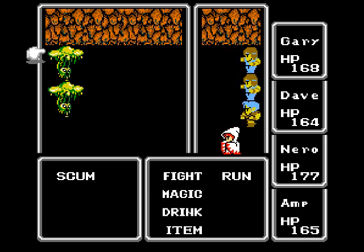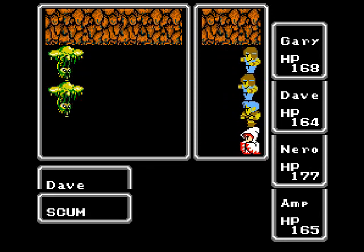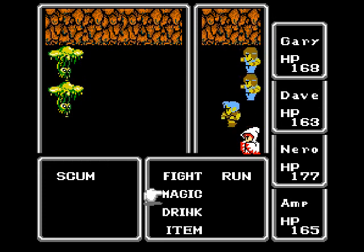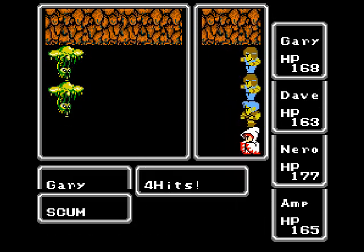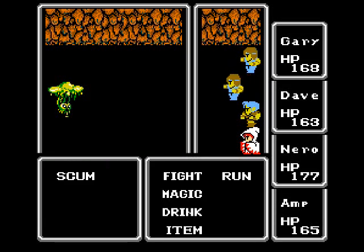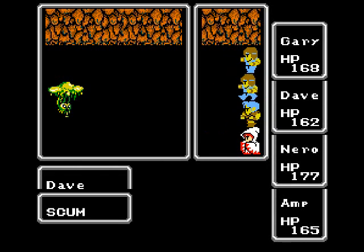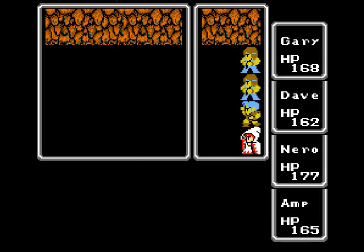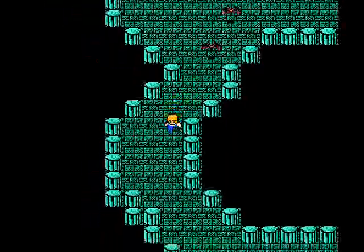These guys — I wanted to show them off just because it'll come up again later on in the video — are totally physical resistant. Each hit does one whole damage unless you get a critical. If you don't get a critical, you're literally fighting for minutes at a time, just sitting here beating these guys up. Thank God I figured out how to enable the speed-up option on the emulator.